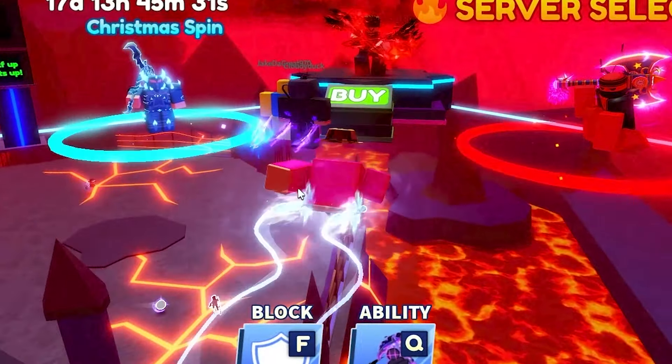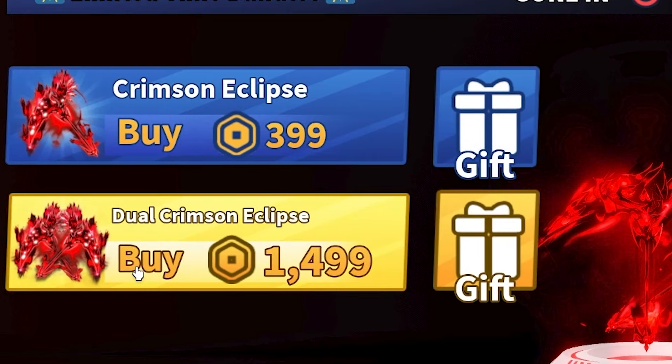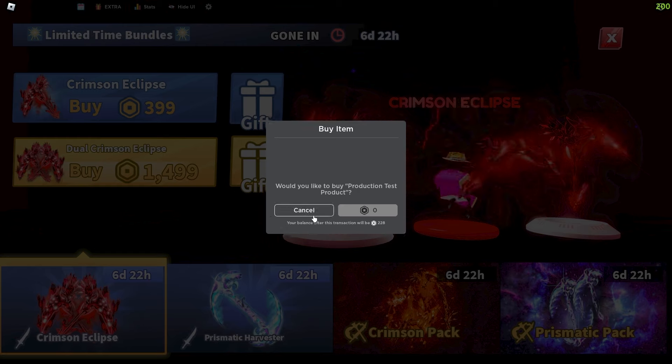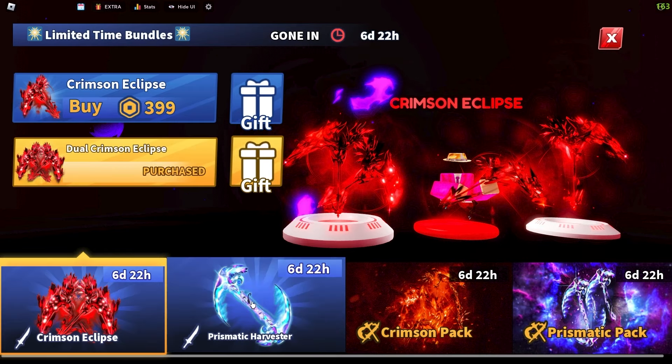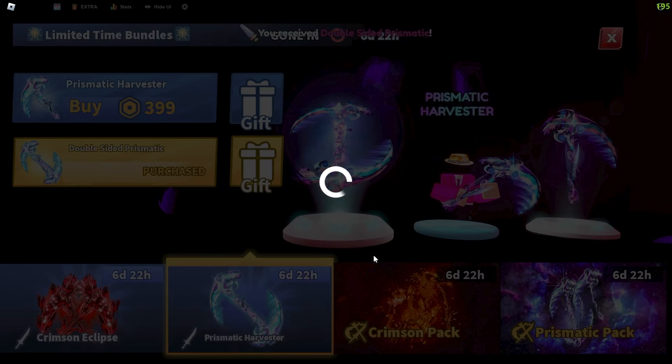Oh boy, it's update time already. We have some new swords by the looks of it. Dual Crimson Eclipse — obviously we're going to get that. And the Prismatic Harvester dual. There we go. Too easy.